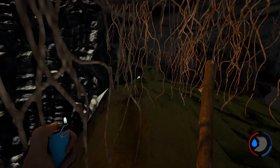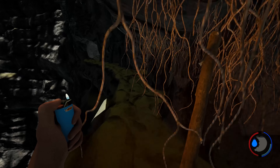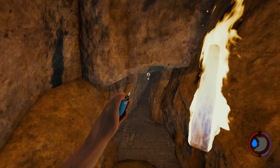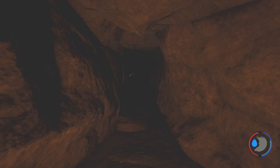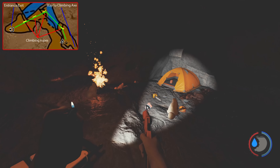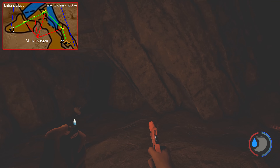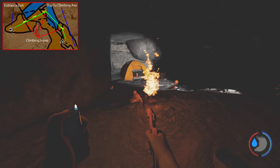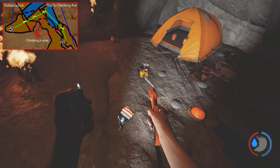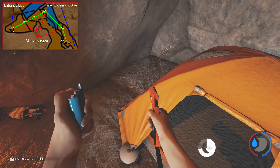Now we're going to get the chainsaw which is about 30 seconds away from here — it's ridiculous how close it is. Head into this crack in the wall. It's directly ahead and there are about four babies as well. I'm just going to use the flare gun here because I'm lazy — also I don't really want to die after going this far and not saving. There's a chainsaw there and two cans of fuel. You can save at that little tent.